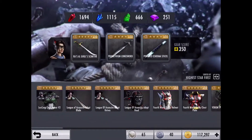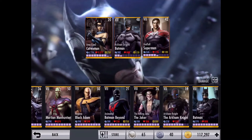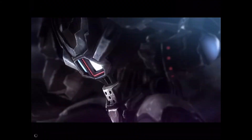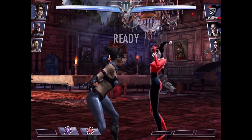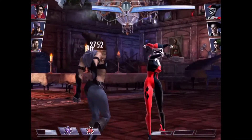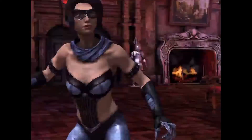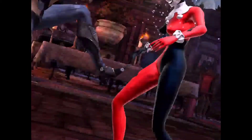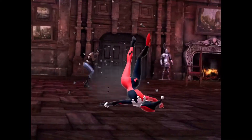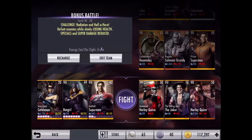If you haven't seen Catwoman's super move before, it's probably the most Mortal Kombat-esque super move in the game — probably the most violent in my opinion. If there's another one I'm missing, please tell me. So here's her super move: she kicks her opponent, drags her down, and does this really Mortal Kombat-style sequence. If when she was scratching her face it did extra stuff, that would be cool. But yeah, that is her super move.